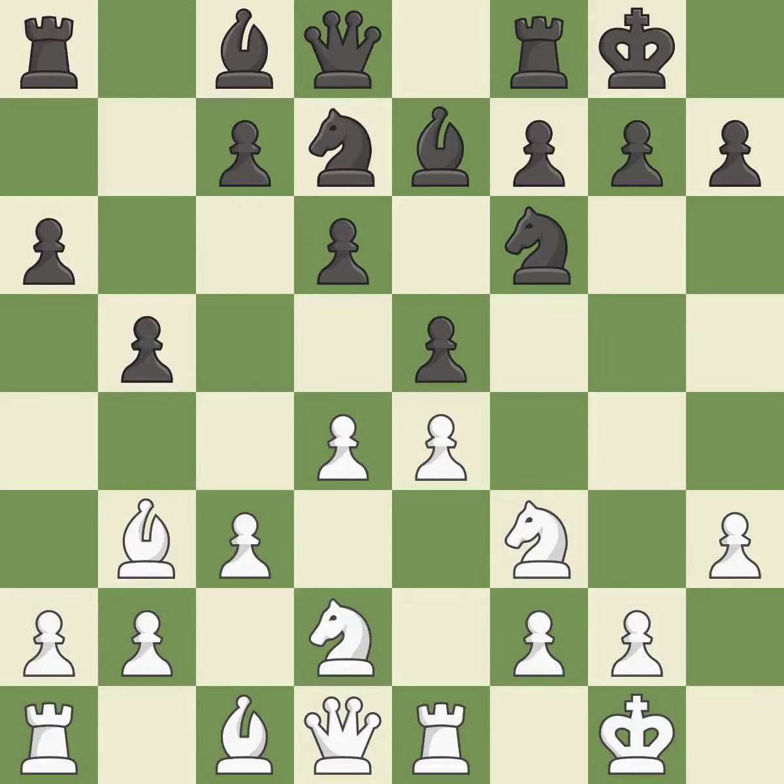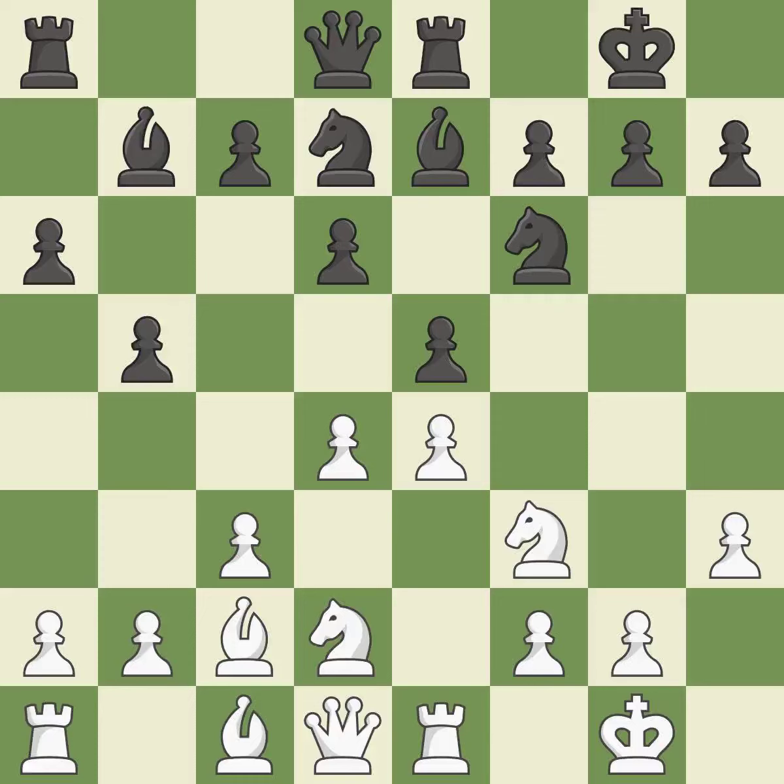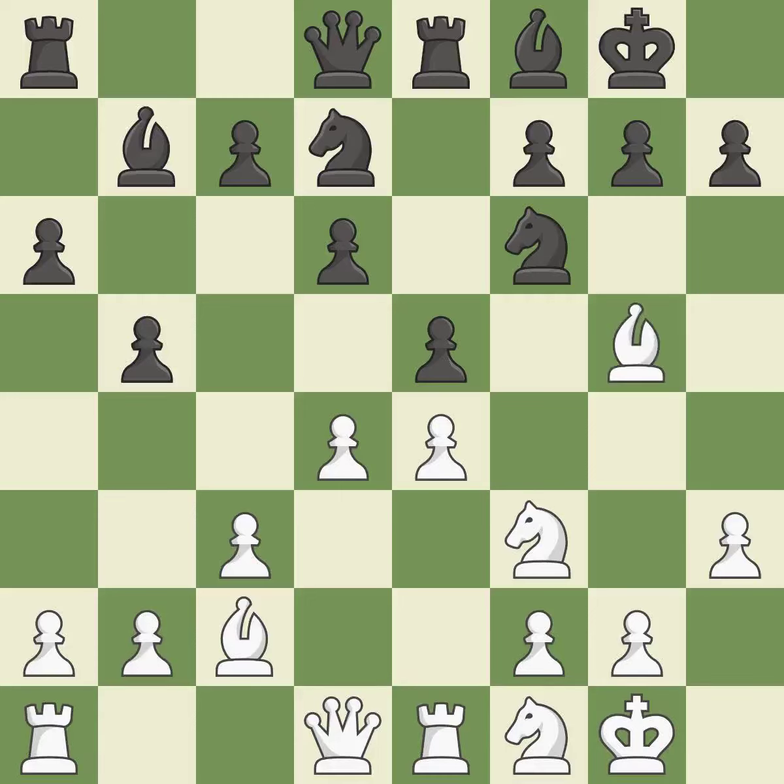Nbd2 develops the knight toward the center and protects the E4 pawn. The fianchetto move Bb7 places the bishop on the long diagonal. Bc2 retreats with the bishop to defend the E4 pawn. Re8 moves the rook to a central file and frees the F8 square for black's pieces. Nf1 maneuvers the knight toward the kingside and prepares to play either Ne3 or Ng3, while also opening the diagonal for the dark-squared bishop. Bf8 retreats the bishop to defend the kingside and unblock the E file — this pins a knight, restricting its mobility. It is the last book move.